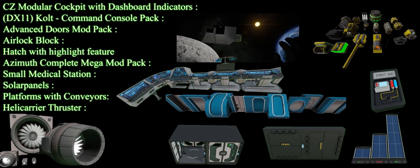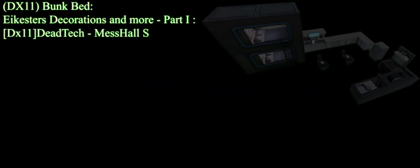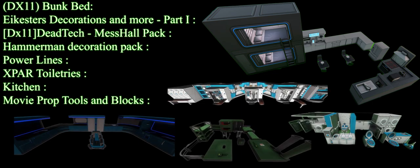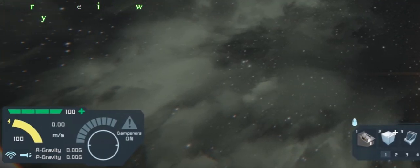Cockpit, Command Console, Doors, and many many more. Also some decoration blocks. And at the end, we have a new HUD mod that I highly recommend installing.